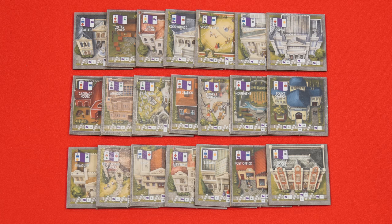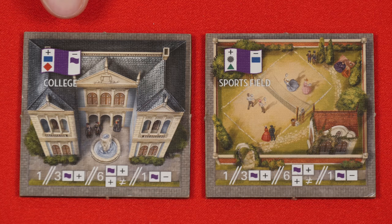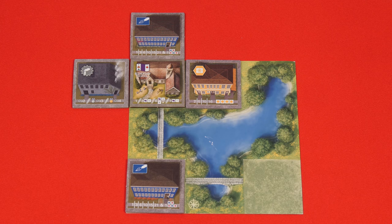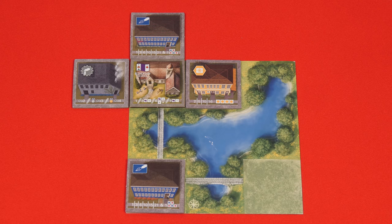We also have these new civic buildings and they score in a unique way. At the end of the game these will score individually based on the symbols shown in the upper left hand corner. Each will have two types of building tiles that are positive, which they prefer to be adjacent to, and one that's negative, which should be avoided. This elementary school for example wants to be adjacent to houses or parks but not taverns. At the end of a game if any civic tile is not adjacent to any of the positive or negative tiles listed on it, then it scores one point. Using the elementary school as our example here, it doesn't have any parks, houses, or taverns adjacent to it, so it would be worth one point.